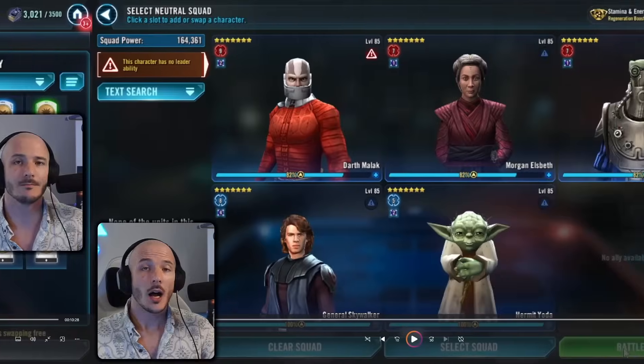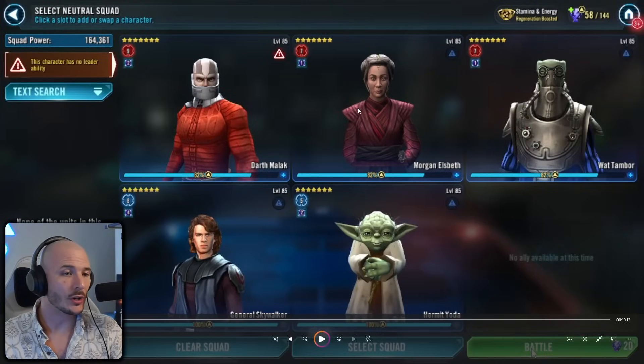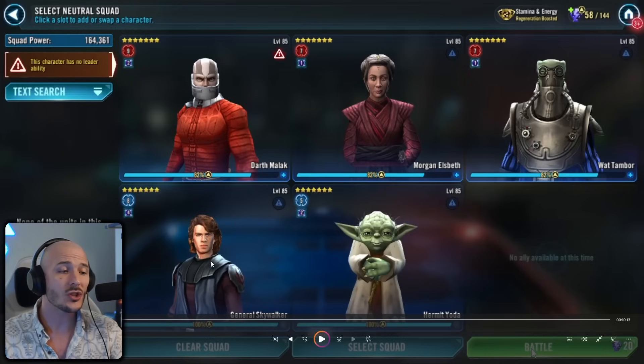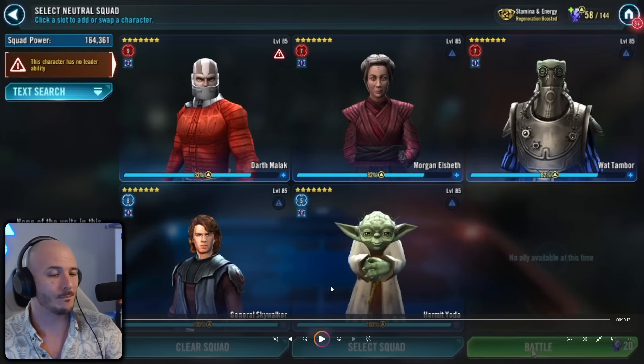I'm going in with a Malak lead here with Morgan Elsbeth. I know mine is Relic 7 — it doesn't necessarily matter. You will need a bit of gear invested to make sure she doesn't die and to give her more offense so she starts to ramp a bit more. I'm throwing in Wat Tambor, Hermit Yoda, and General Skywalker. He's just there to put out some additional debuffs, do crazy damage to clear through some of the enemy characters a lot quicker, and he also can reduce the boss's max health by 20% every time he hits her when she doesn't have protection.